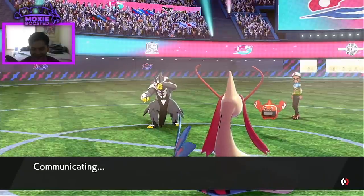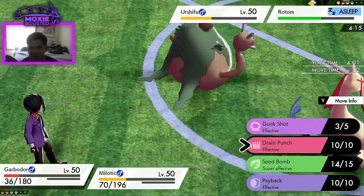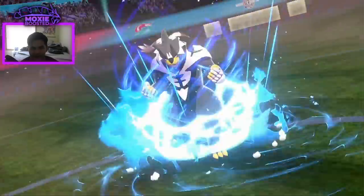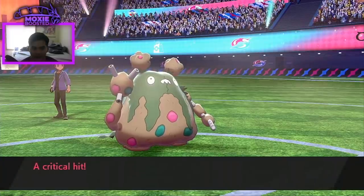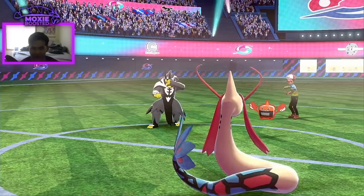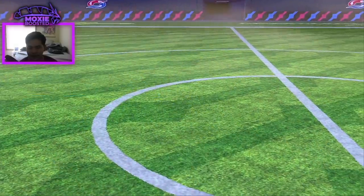Why did Chandelure take so little from Surging Strikes? Maybe Garbodor just lives — let me just Seed Bomb it. It's going to KO — I'm pretty certain we don't take less than 36. Wow, that does garbage damage and I'm using Garbodor. I guess my out is them getting all three turns of sleep and me critting. They wake up — all right, good game. We couldn't lock ourselves out of that unfortunately. We did not get the luck there.